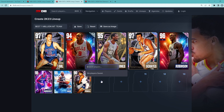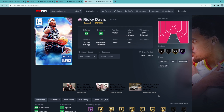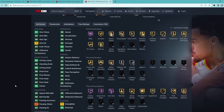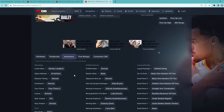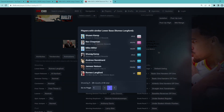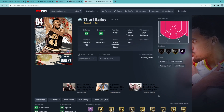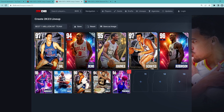At the backup power forward position, we're going to go a little bit budget and go with Diamond Thurl Bailey, because he's going to give us some pretty good defense off the bench. He's basically a budget Pink Diamond Giannis for about 10,000 MT. He's a power forward and small forward, 6'11 with a 7'0 wingspan. He has Hall of Fame Clamp Breaker and Quick First Step, which is really nice on a 6'11 power forward. He's got a pretty good jump shot with his Romeo Langford base, so he can shoot, drive to the basket, and be a great defender.